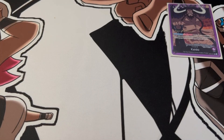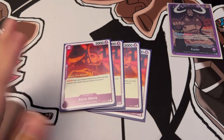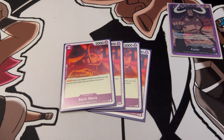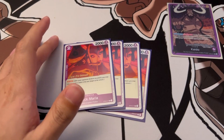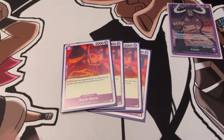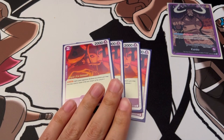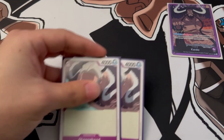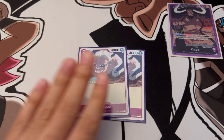To start off this deck profile, we'll go over the characters first. We have four Black Maria — not that much to say about her. We need blockers so that's why we keep it at four. She's a very good card, two cost for two thousand with a counter of one thousand, very flexible. We need blockers especially against Luffy so that we can survive until the late game.